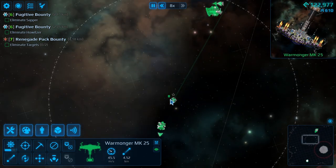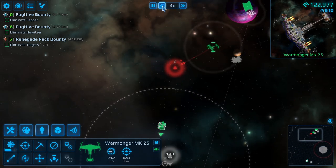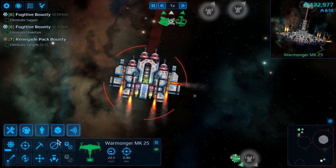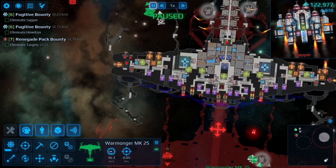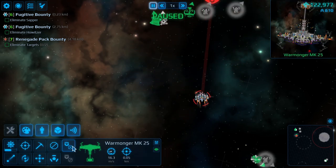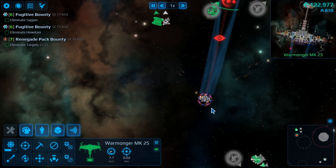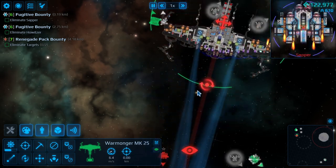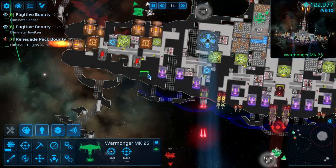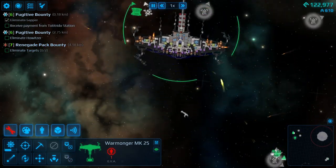I'm now going to field test this yet again on this fugitive — I need to see how well the shields and stuff do. I'm having issues getting this right, so it's another bloody field test. Zap up. I want both of these to obviously keep at combat range. Shields are still having a few issues here and there — that's still a problem. They just don't charge fast enough.